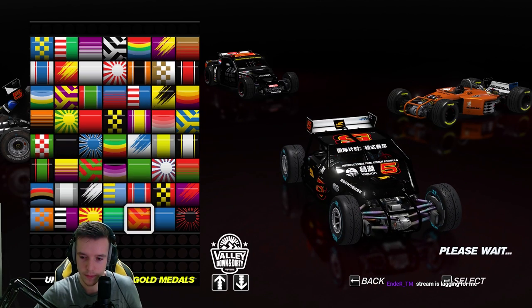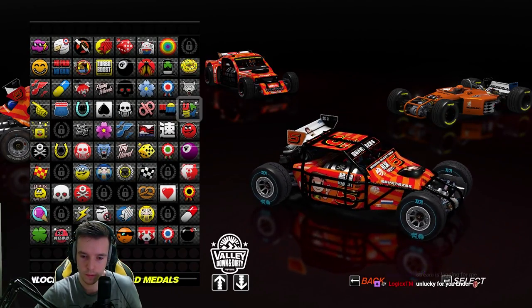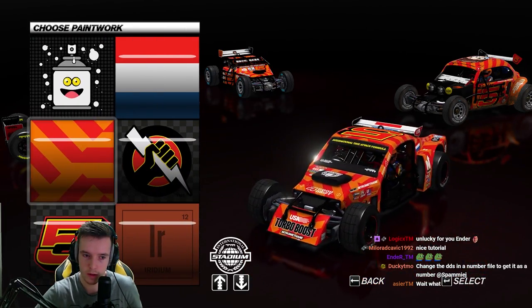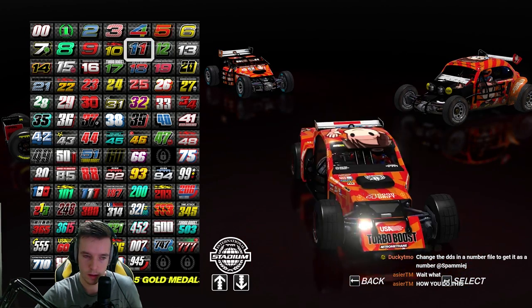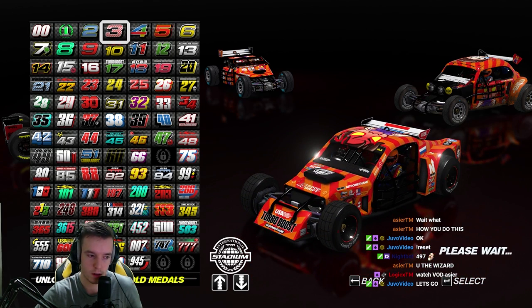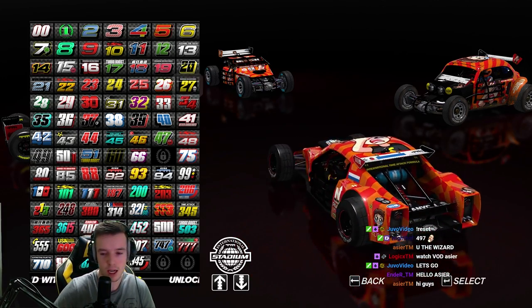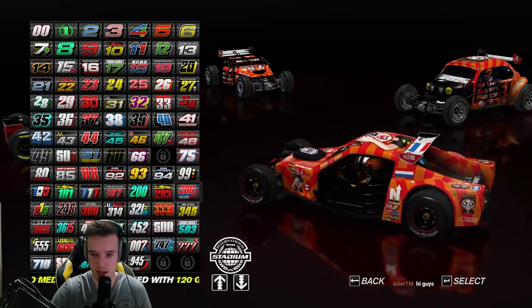But if we change the car skin color to black — oh my days, what a beauty, there it is! That's basically what you want to do guys — place the sticker in the folder. Hopefully this makes any sense. If you have any questions, leave them down below in the comment section, give it a like and thumbs up, and I'll see you next time!